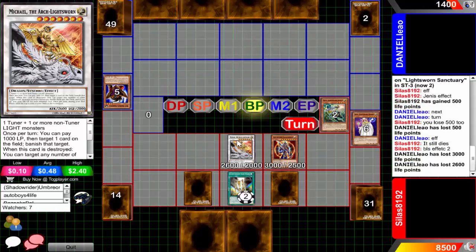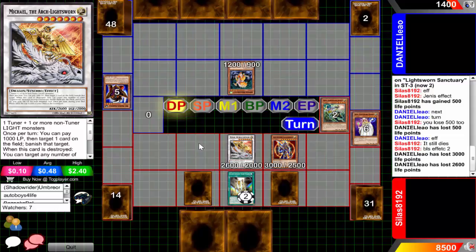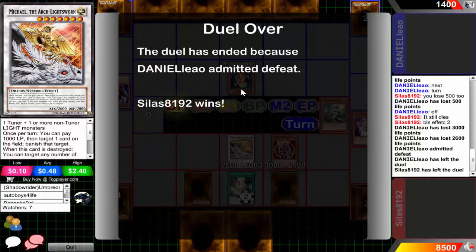Seriously man, why did you waste that Dark Hole? That Dark Hole is one of the biggest wastes ever - a Dark Hole would be so nice in a situation like this! But nah, you gotta waste it on a pathetic Giant Germ that isn't doing anything. Again, forgetting to mill - that is mandatory milling during the end phase. Michael also has mandatory milling, and an Armed Dragon Level Three wasn't really going to do anything.